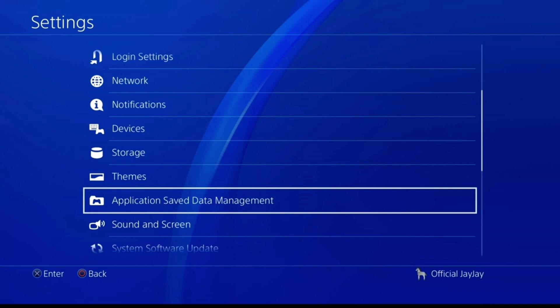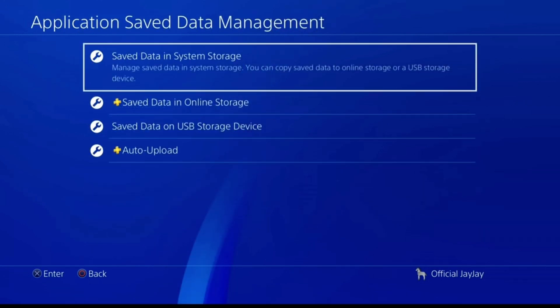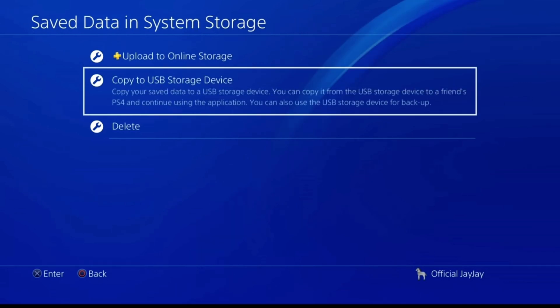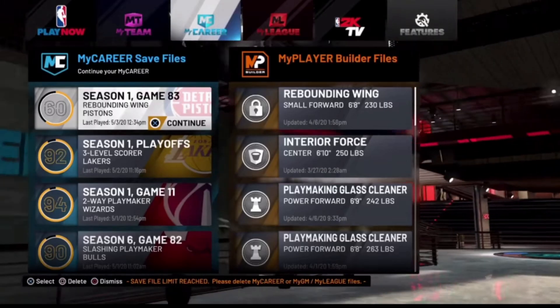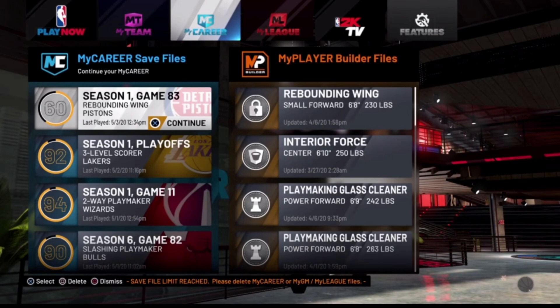Go to Settings, then Application Save Data Management, then Save Data in System Storage — or you can use online storage or USB, it doesn't matter. In this video he uses USB. Go ahead and copy to the USB storage device, then check the very first three files that you see and hit copy. This saves our progress so we can return to this point at any time.